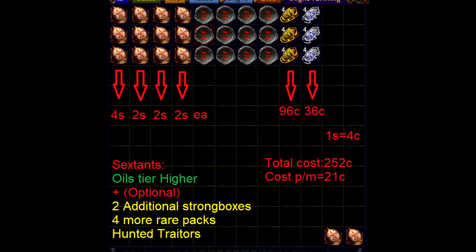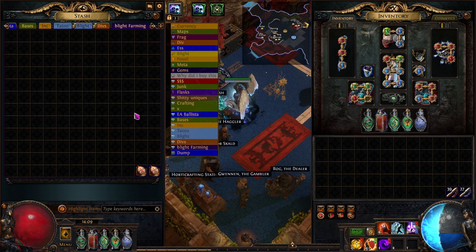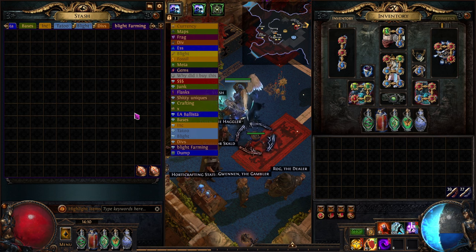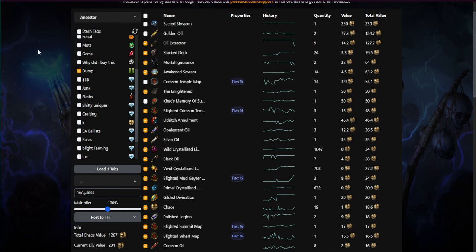You can use any other way to add blight — for example, a sextant with just a blight encounter. It doesn't really matter, but I like the 50% chance for extra rewards. It always adds up. Running 12 maps, you will see how much currency we accumulated. I'm saying only 12 maps — what sample size is that? But this is consistent currency. I removed the non-consistent things to show how much currency you can actually make consistently.